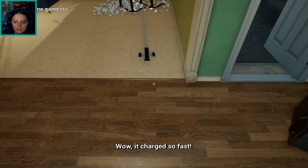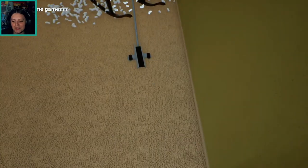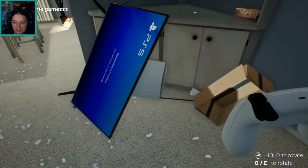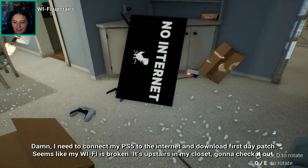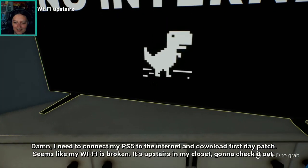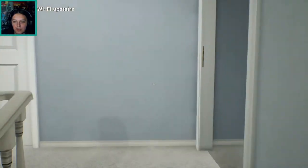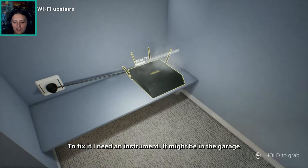Wow, it charged so fast! It's just sliding across the carpet. Play some games! Damn, I need to connect my PS5 to the internet and download the first day patch. Seems like my WiFi is broken — it's upstairs in my closet. Why is your WiFi up in your closet? Just get the boxes out. I'm assuming this is my bedroom — this is the biggest bedroom in the house. To fix it I need an instrument; it might be in the garage.